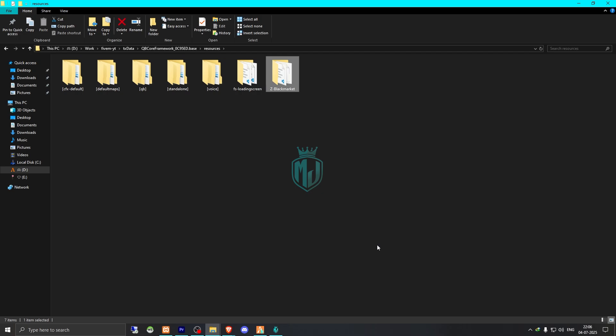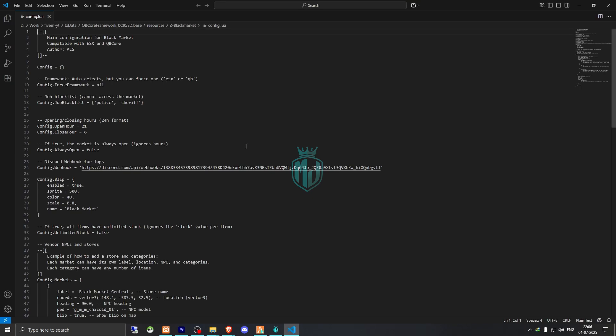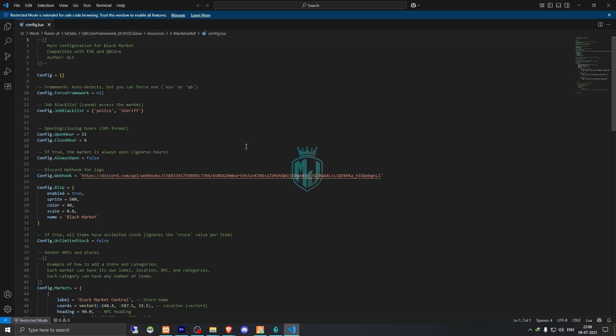Then we need to copy the script name, open it, and go to its config.lua file. Right here we'll get to see all the configuration options you can change. If you want to use the black market according to the harvest system, you can enable this; otherwise, make it false.